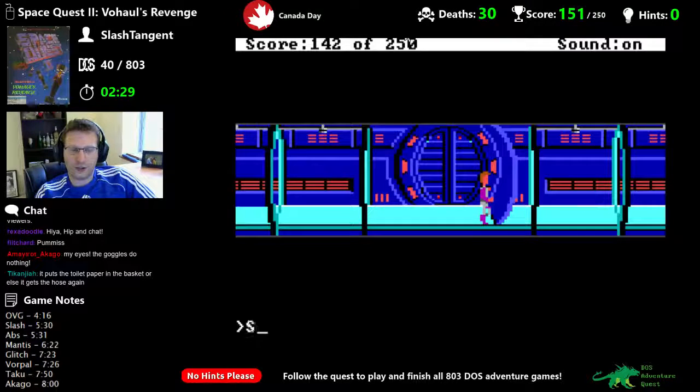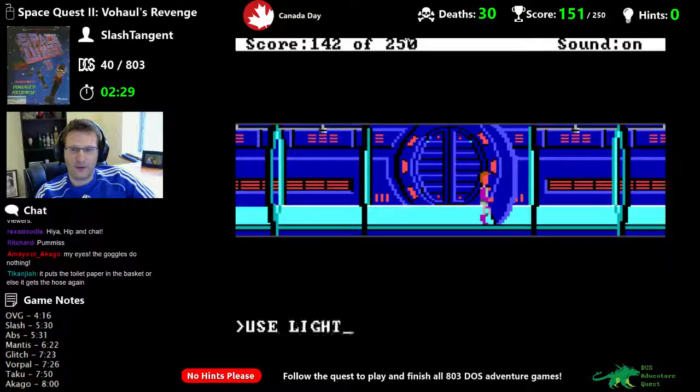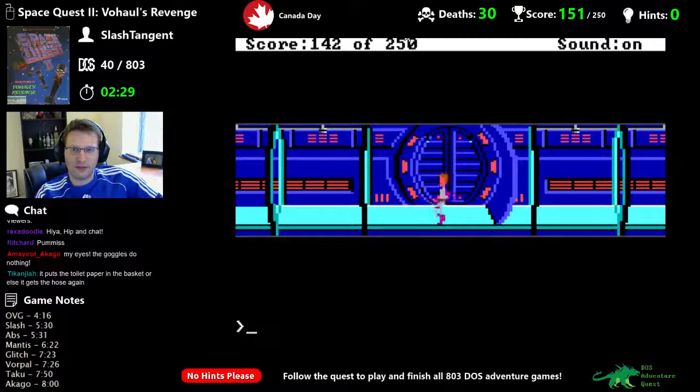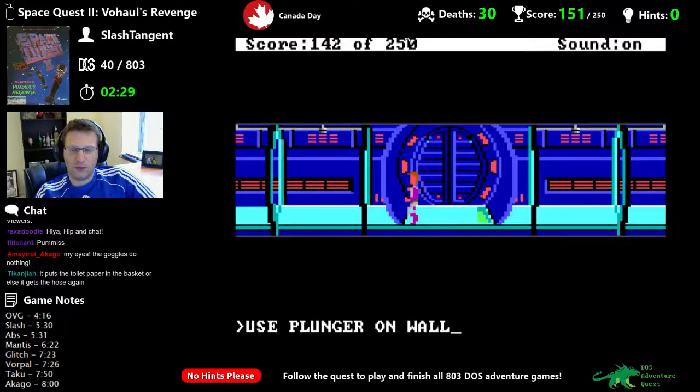I don't understand your request. Set fire to toilet paper. Use lighter — there isn't much fuel, you might want to save it. Okay, so we have to wait until the floor starts moving. Use lighter — damn it. Use plunger on wall.